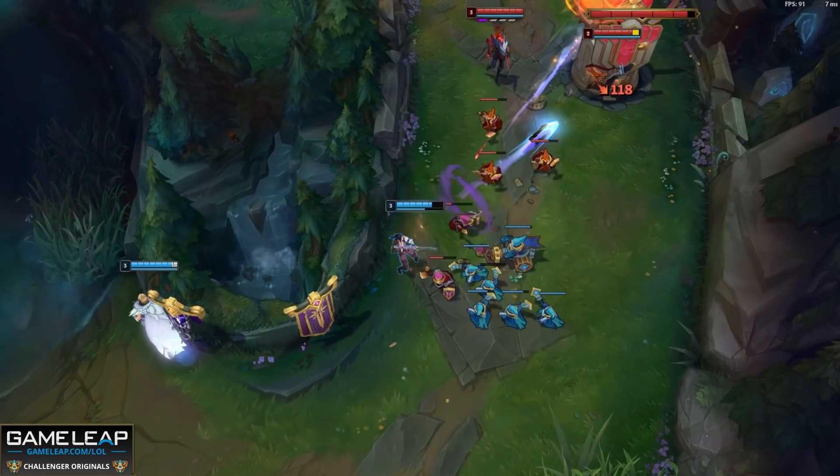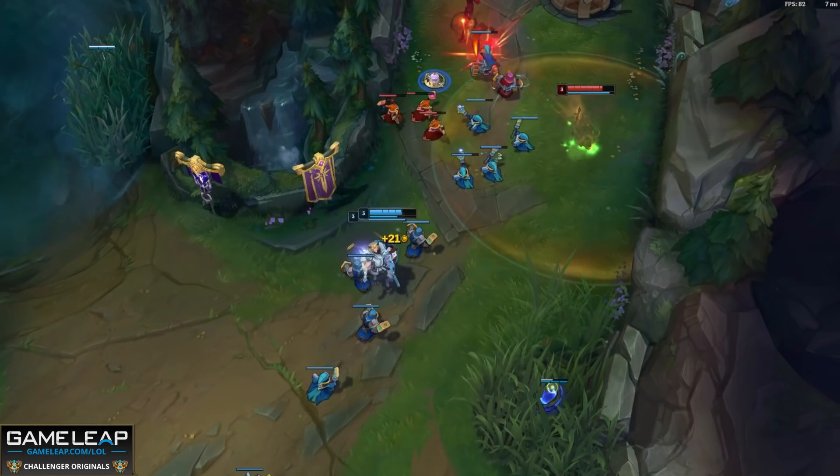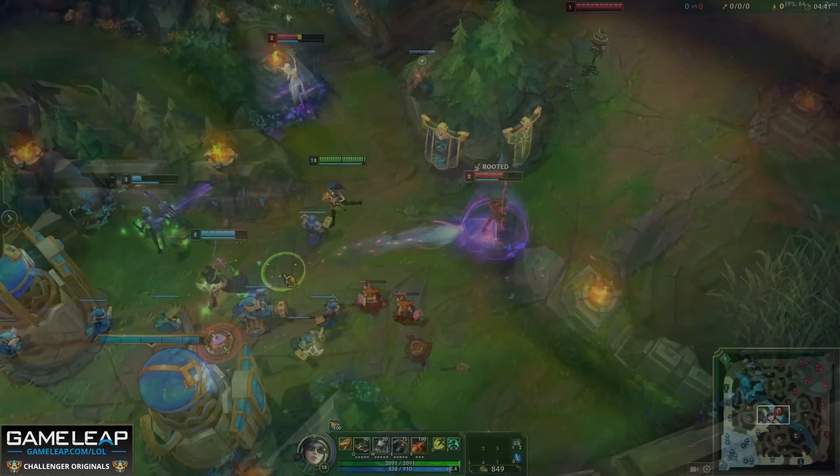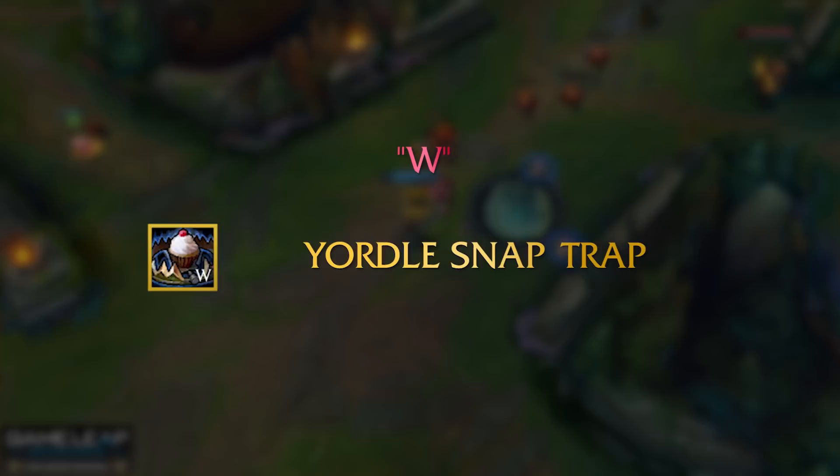Your Q is pretty telegraphed, taking a bit of time to channel and travel, so mobile enemy champions should really be dodging most of them. To increase your chances of landing your Q: wait until the target goes for a last hit, wait until your support lands some CC, wait until you can slow them with your E before Qing, or try to last-hit a minion with your Q while aiming it at an opponent. Note that Q-flash does not extend its range — a dummy out of range is still out of range when you Q-flash.